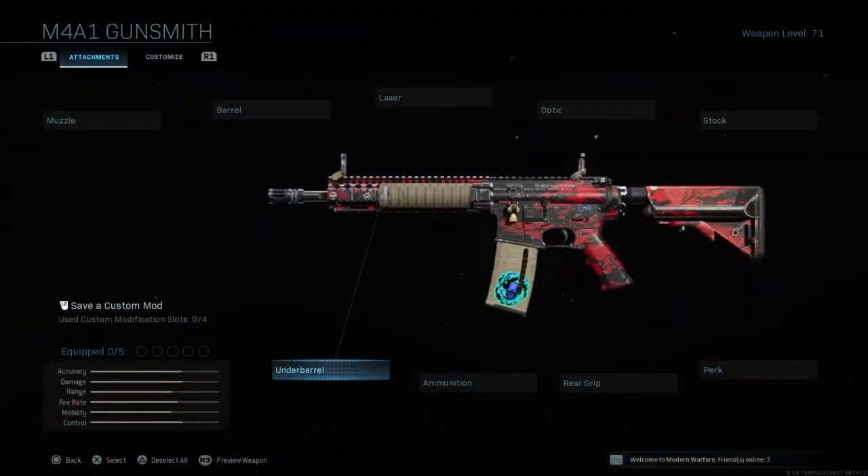Welcome to another top five list. Today we're covering top five attachments aimed more towards assault rifles — though some can be used on submachine guns, handguns, or even sniper rifles. We're not including the optic, laser, perk, or ammunition since those are very optional and situational.